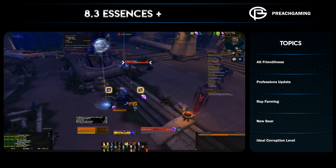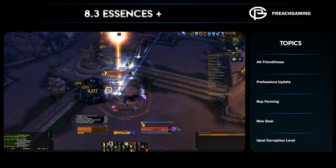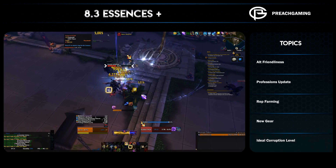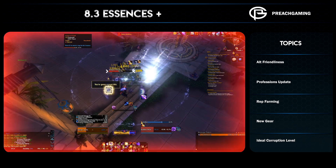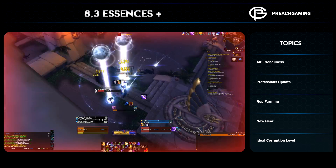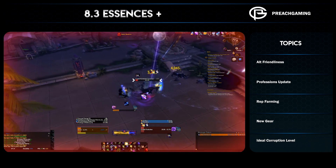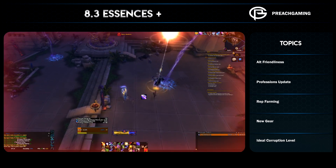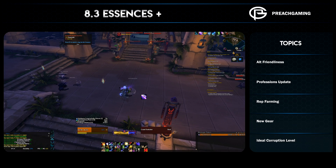I pick it up for convenience and just to have the extra power, but I don't really care about it too much. So get those augment runes on the auction house. Ultimately, the functional rewards you'll get from rep are the augment rune and essences, so check your class — your mileage is going to vary on whether you even need to bother with these reputations.